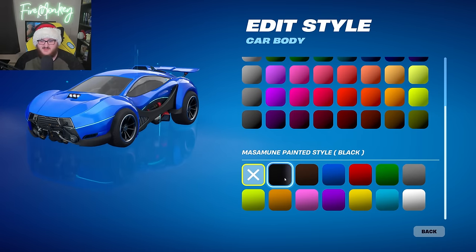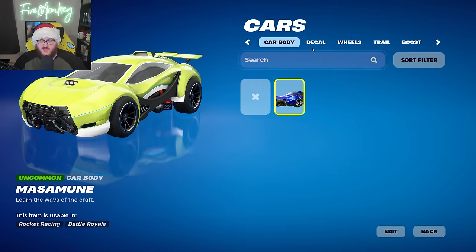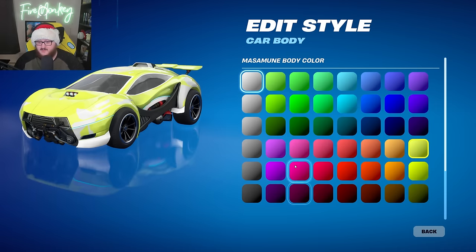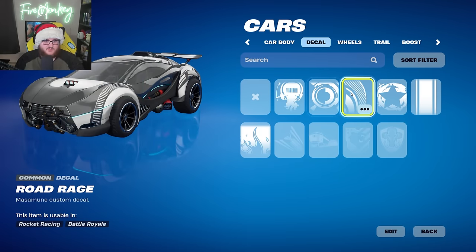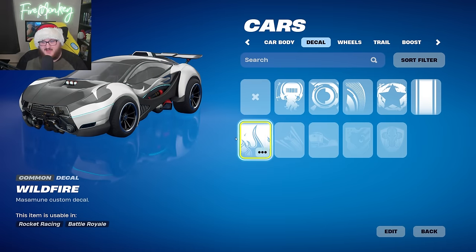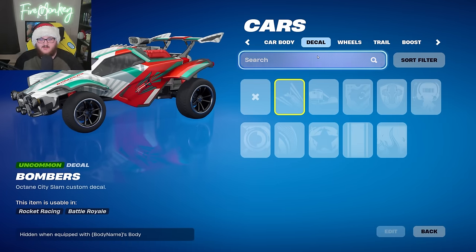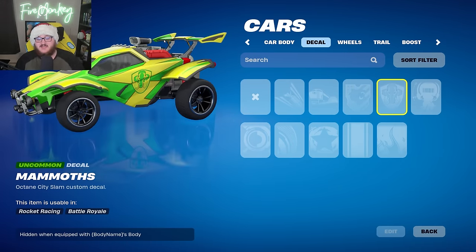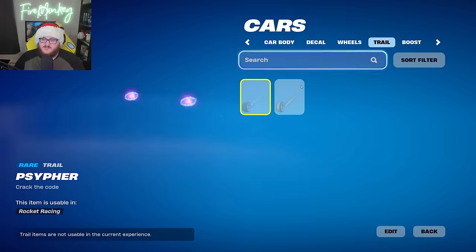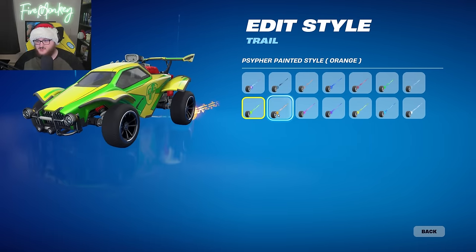For Rocket Racing, we have the Mazamune car with lots of options — different painted styles if you buy the bundle, different color options, and decals. The decals include DJ Sushi, Otaku, Road Rage, Stars, Stripes, and Wildfire. We also have new decals for the Octane: Bombers, Express, Kodiak's, and Mammoth's — these are for the City Slam event currently going on in Rocket League, but it's nice to see them coming to Fortnite.